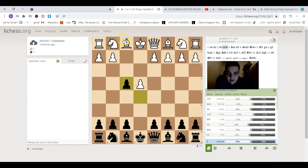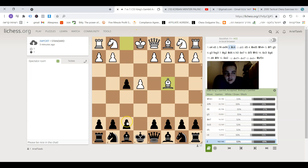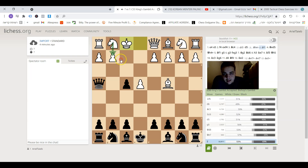Normally white plays knight f3 to prevent black from playing queen h4 check, but here white played bishop c4 and allowed black to do it. The most frequently played move here is queen to h4 check directly, but then after king f1 white can simply play knight f3 and d4, just keep the queens away and take the pawn on f4.